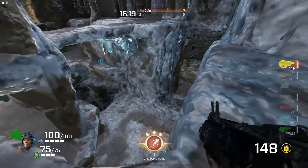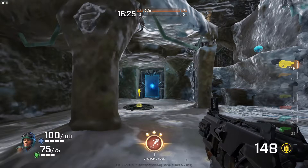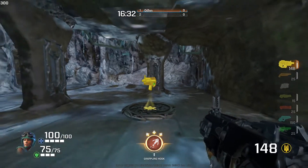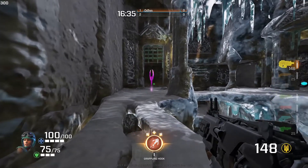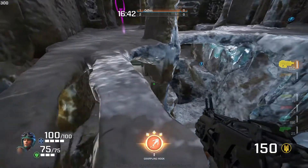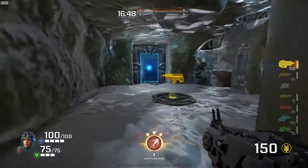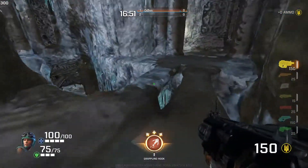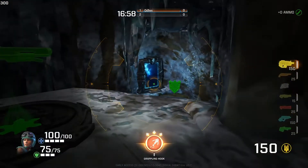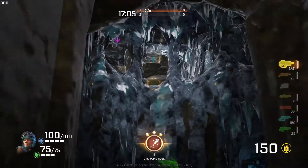One thing to mention right away: be aware of the direction you're facing when you exit a portal. If you're back here shooting at somebody and you go into the portal, you need to know which direction you'll be moving and which way you'll face. When we enter this first portal, we will face the power up item. The next portal is down here by the rail, by the small armor. This portal takes us to the nail gun spawn, which is right up there.